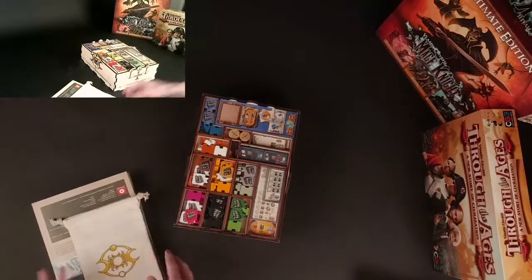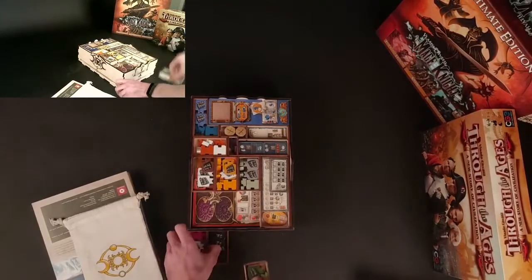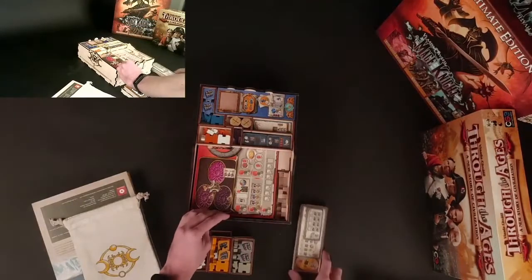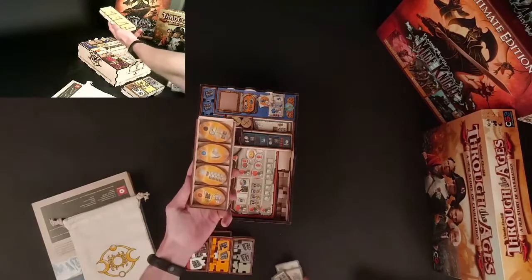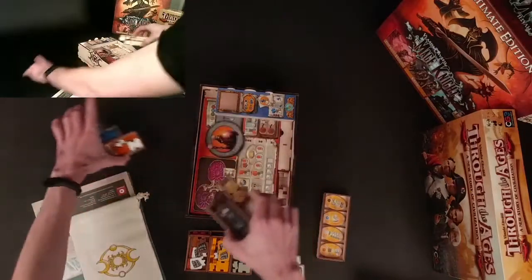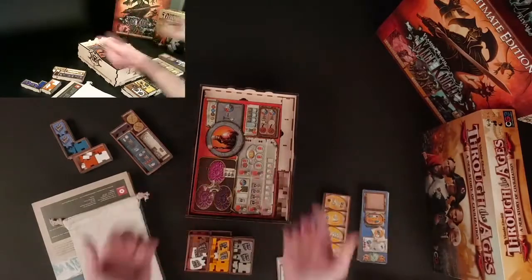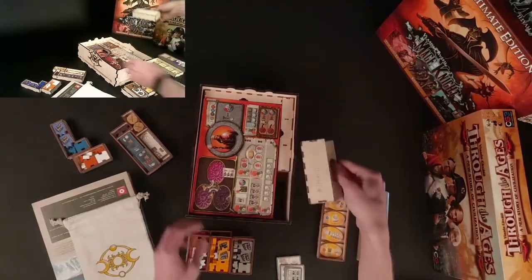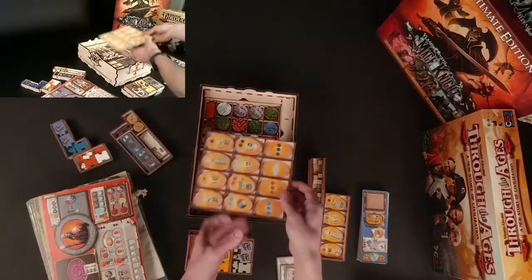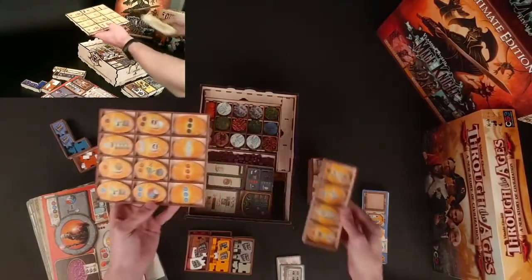You basically just stack everything on top. Here you have Merchants of the Seas — every color has its own little tray. New achievement tiles which you can set next to the existing ones, additional components, and these new tiles go on top of each other. Then you have the base game organizer. You take out the workers here, and then you have access to all the faction boards. You can just set it next to it and you have a full set — it's super easy to play with.